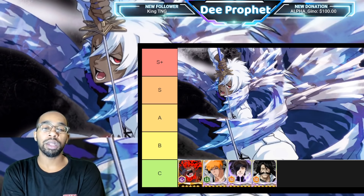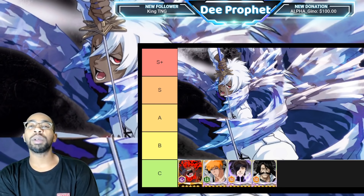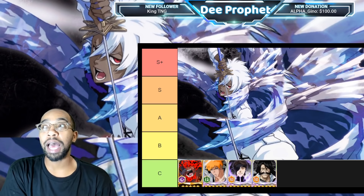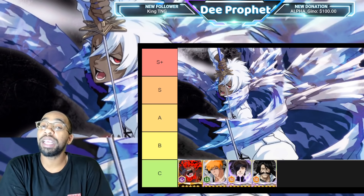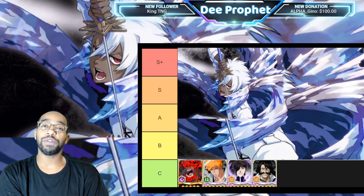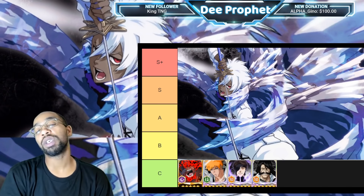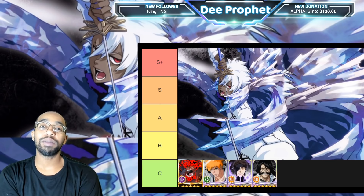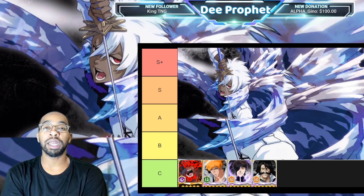Chair Sama — I know a lot of y'all are gonna say he's too low, but at least he's on the list. There are hundreds of characters that didn't even make it. Chair Sama does have a place in PvP, especially transcended. If you have a max transcendent Aizen, he will work because he has a star barrier, so his strong attacks are going to crush opponents who don't have one.